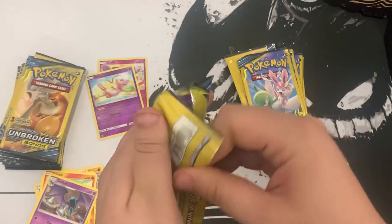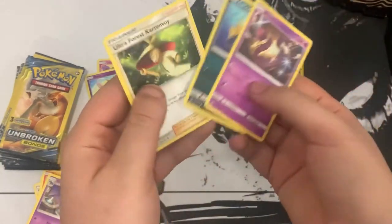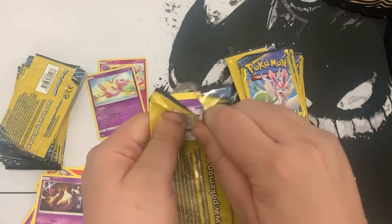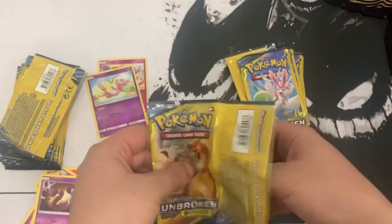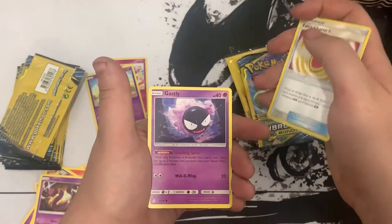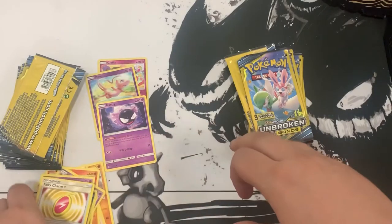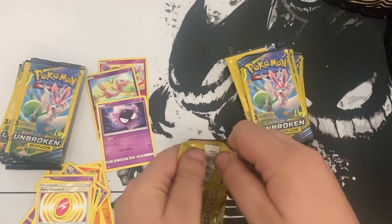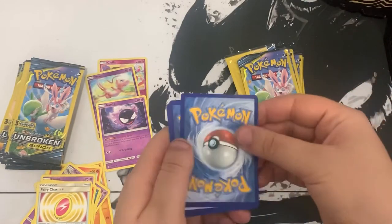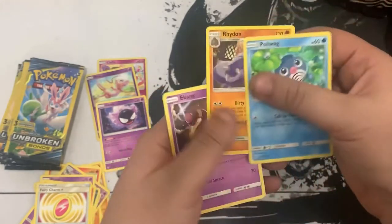Next pack: we got Carvanha. Reshiram and Charizard - can we get it? We got Fairy Charm, Ghastly, and Incineroar non-hollow. Put the Ghastly up there. Next Unbroken Bonds pack - we got Gardevoir and Sylveon. Onto the front: we got Riolu, Poliwag, and Ekans. No rares.